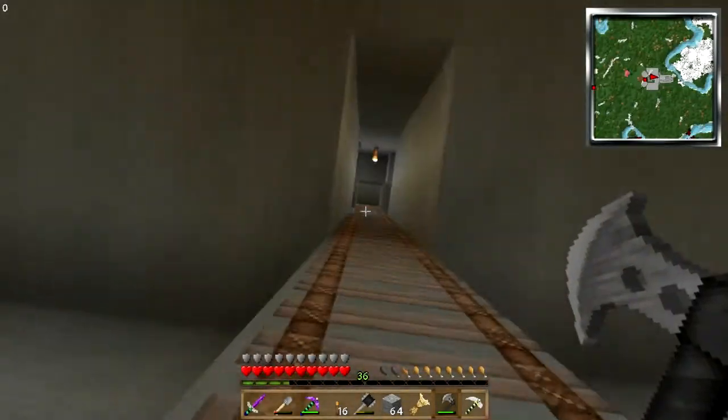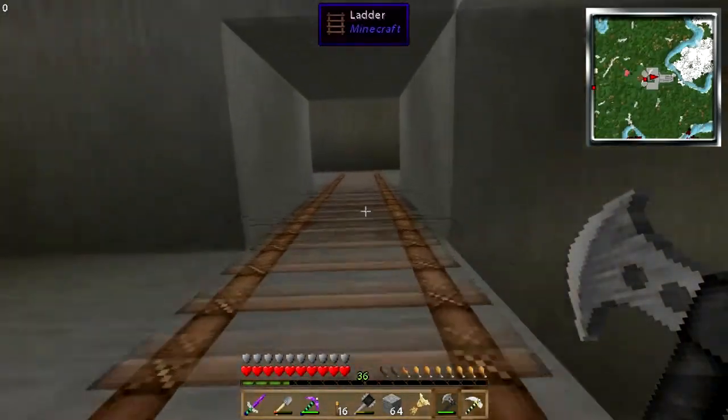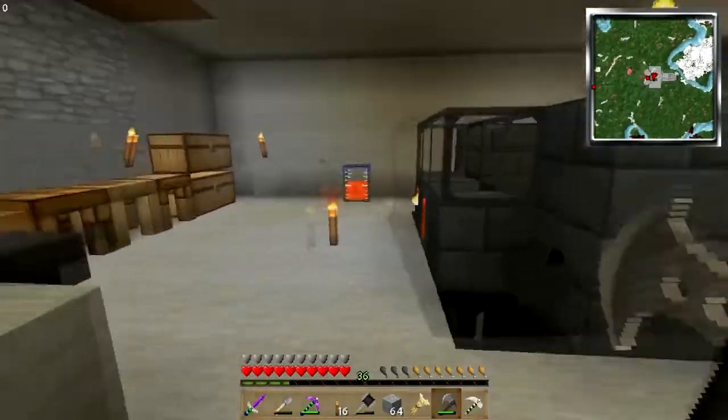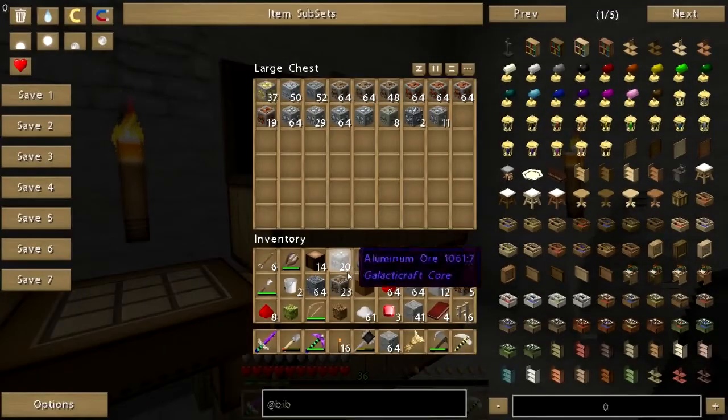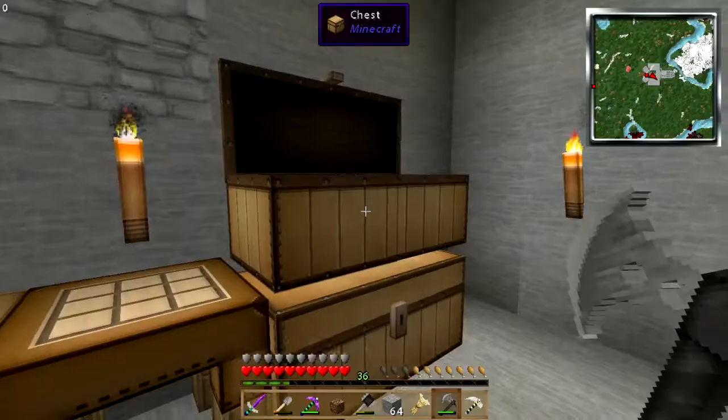My enchanting room — I think I've got some obsidian chilling up here somewhere too. If I do, we'll go ahead and make an enchanting table. God knows we've got enough diamonds. I'm just gonna put all this ore away for now.